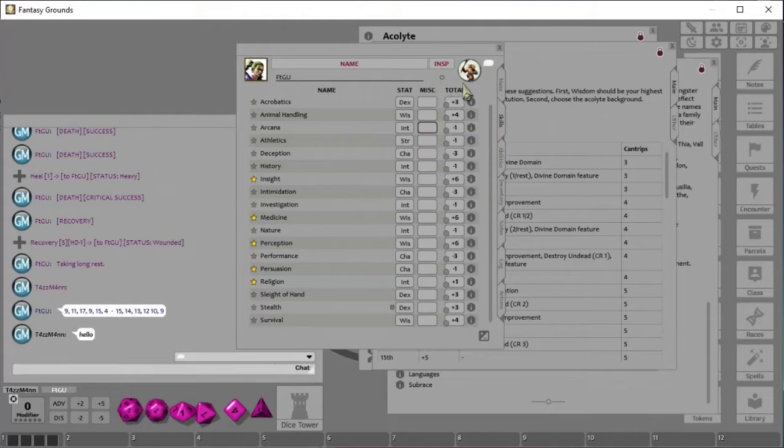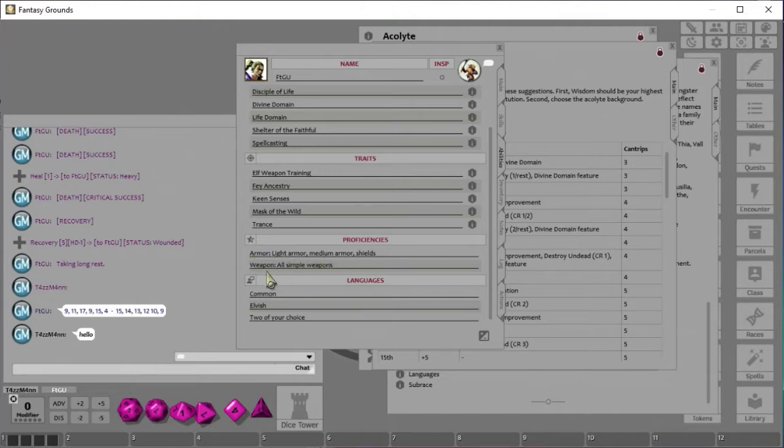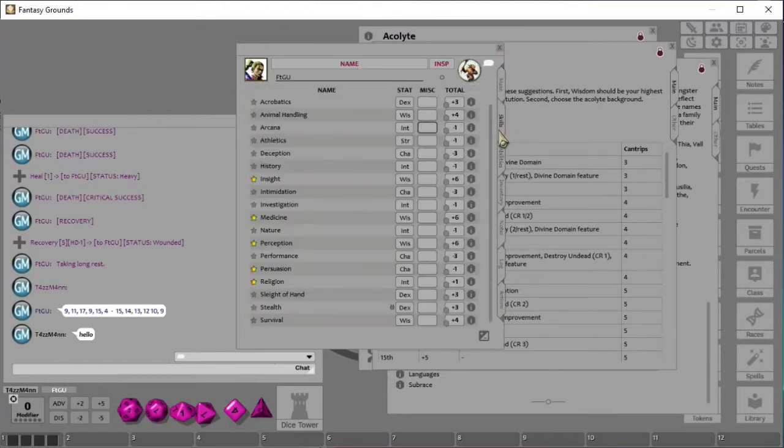One really nice thing about Fantasy Grounds: a rogue has something called Thieves Tools — an item they get proficiency in. You would take your Dex, which is probably what you'd use for Thieves Tools, and add your proficiency. So if Dex is plus three and proficiency is plus two, that's plus five. With Fantasy Grounds you actually have the option to make some of your own custom skills — you can click on Edit List down here.